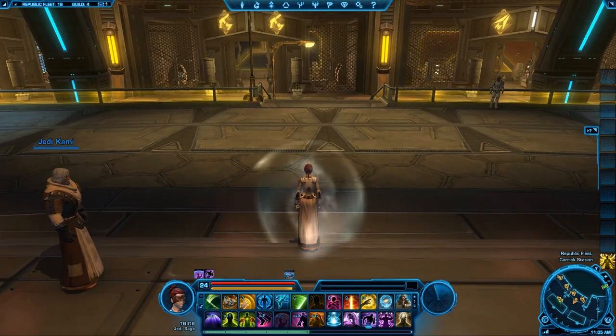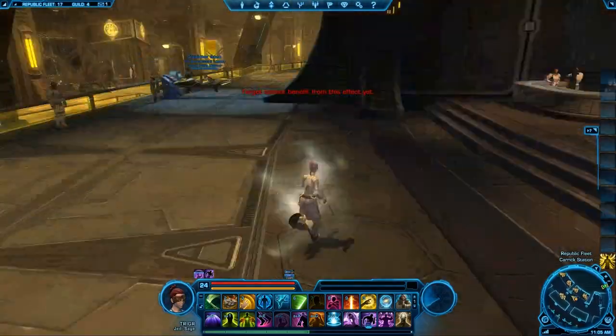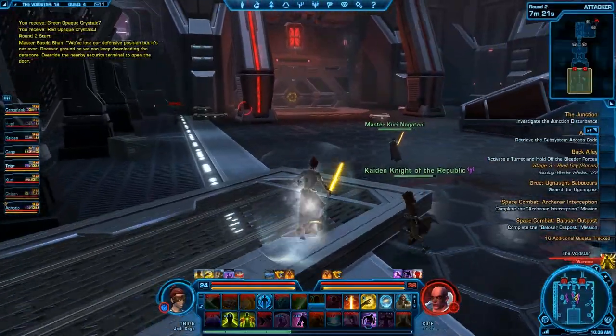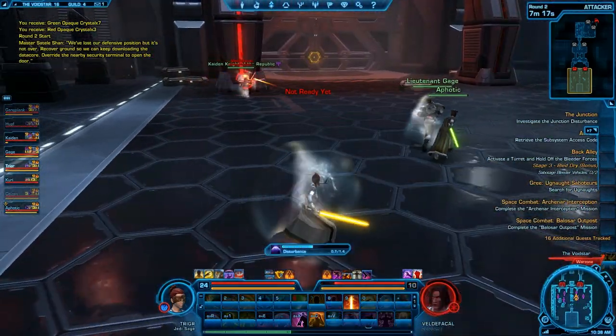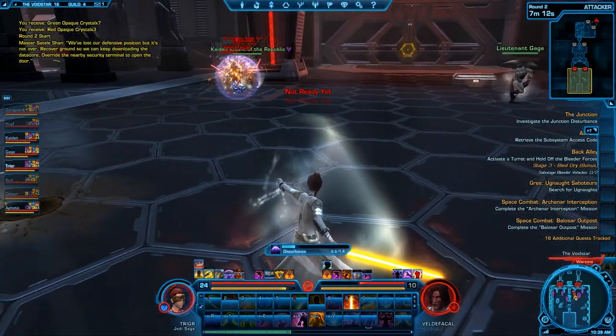Now that you briefly know the rotation and what I can do, let's move on to some PvP. As far as the game type goes, it's kind of like plant the bomb — you put a bomb on one of two doors, one on the right, one on the left. The bomb explodes, you go to the next point which is a bridge, extend the bridge, go to the next point to lower the shield, then plant a couple of bombs again, and you're done.